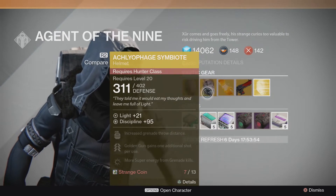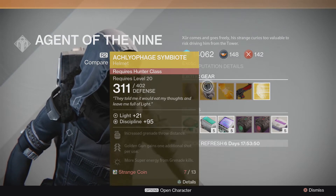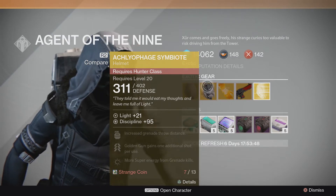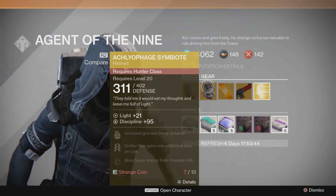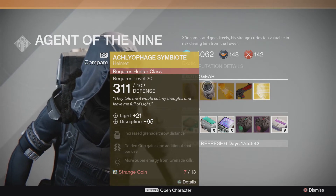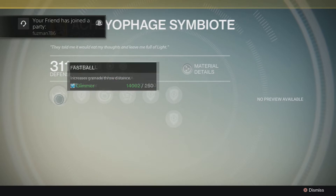Next on the list is the Ahamkara Symbiote — I'm not sure how to pronounce that — for the Hunter class. It has 311 defense on the downside and 407 defense on the upside, which is pretty awesome. It's at Light 21; I believe these go up to Light 30 when fully upgraded, so that's a pretty nice upgrade.